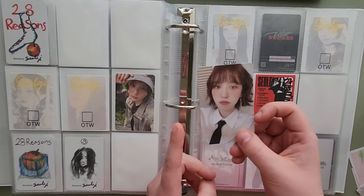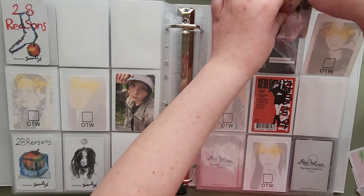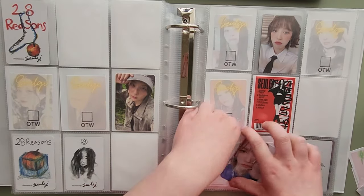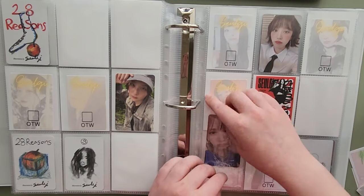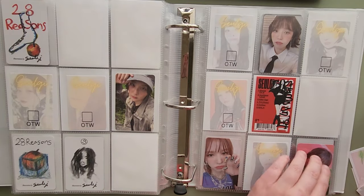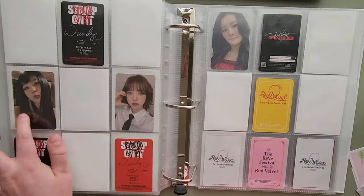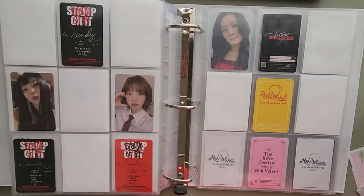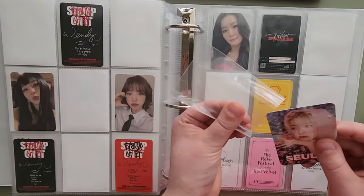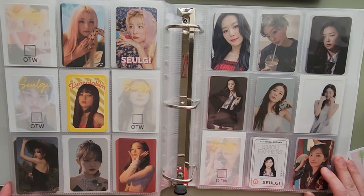For Got the Beat, I have every Wendy card except for one and I have no idea how they go together. Got the Beat has ten cards, which does not work well for a nine-pocket. So I have Solgi paired with Wendy for each — I don't know if this is actually correct. On the back I have the two S-mini cards with Solgi's S-mini just in the middle. I also finally have Solgi's S-mini photo card, so I'm done with her Japanese photo cards until they release another one.